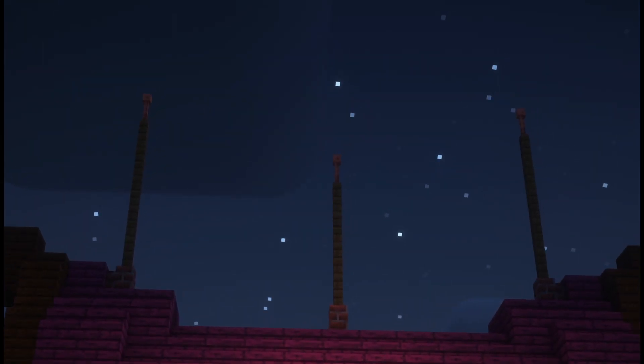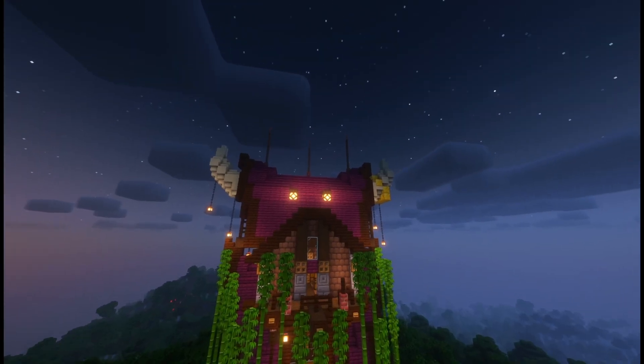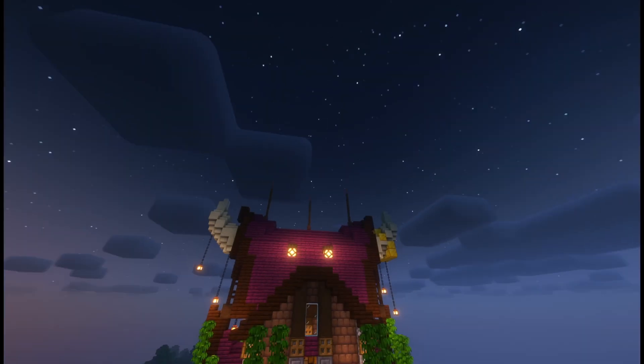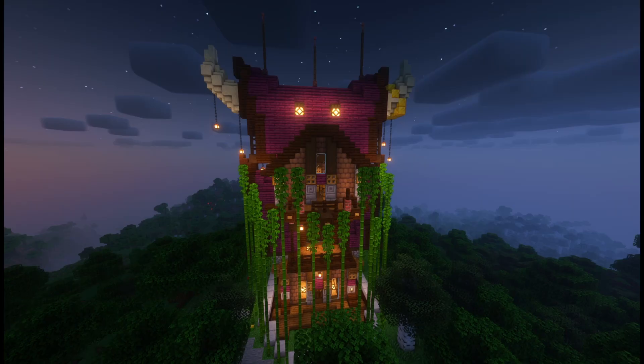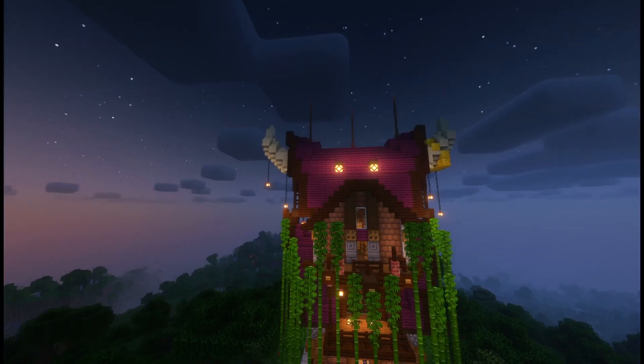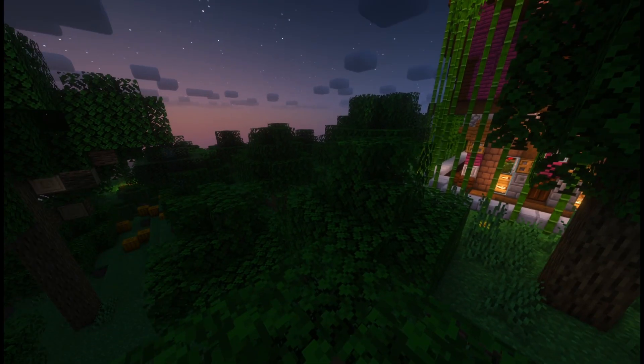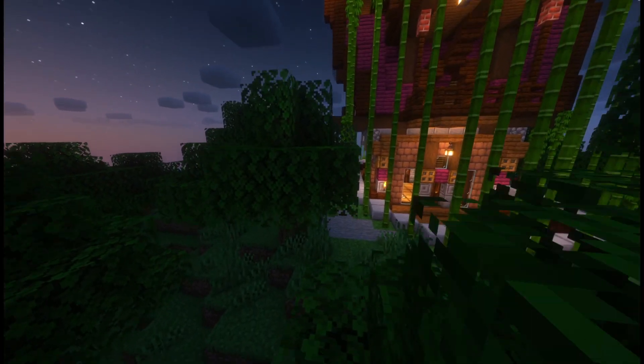At the top there are little posts shooting all the way up with lightning rods at the very top. The main idea is that whenever there's a thunderstorm, lightning would hit the rods and make the house look even more menacing — like lightning is just centered on that house.